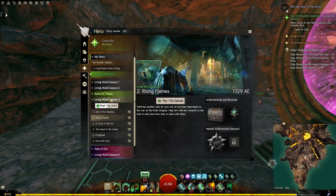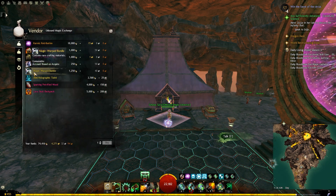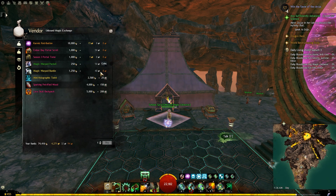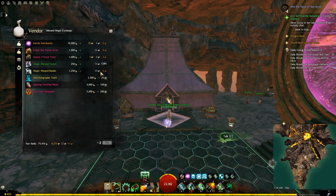Chapter 2 and Living Season 3 will unlock the Ember Bay map. From the Unbound Magic vendor here, you can buy those magic ward bundles, which will cost 1250 unbound magic and 40 silver. This is a good way to make some profit from your unbound magic and they will also have a small chance of giving you some mystic clovers.